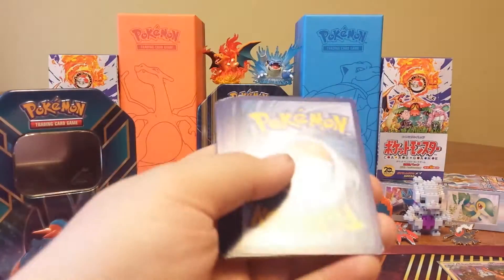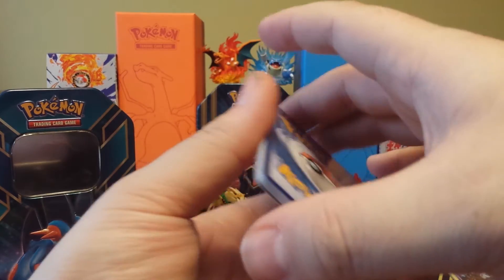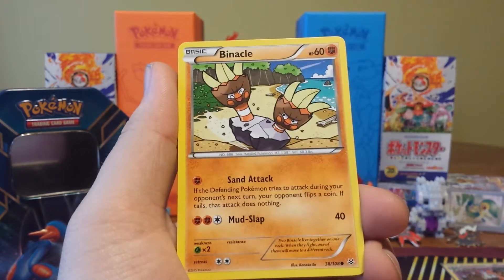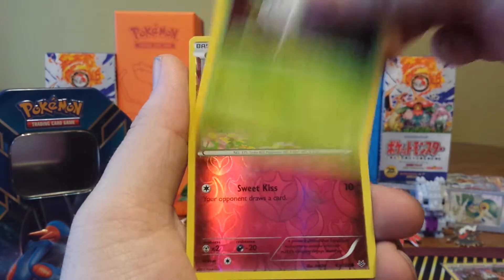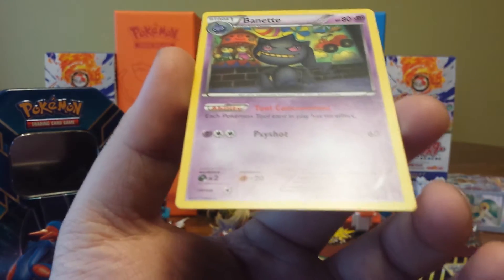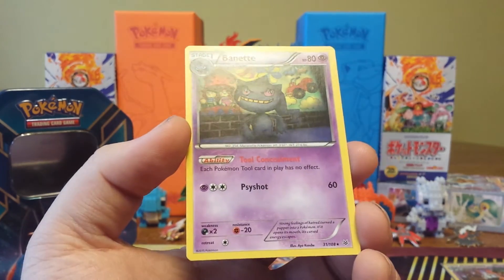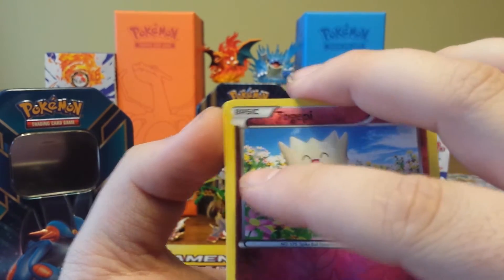We'll move our code card onto Roaring Skies and see if we can pull anything. Starting off with a Swablu, a Wormple, Binnacle, Spiro, Tranquill, Wally, Silcoon, Togepy, and just a Bagon. I'm just looking at the edges — they're not really rounded as much as the other cards. You can kind of see up there a little miscut.